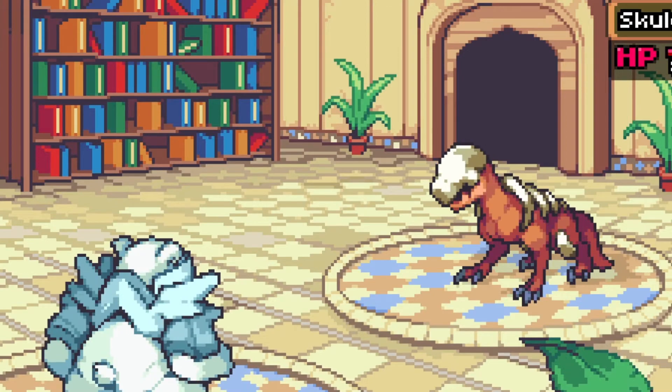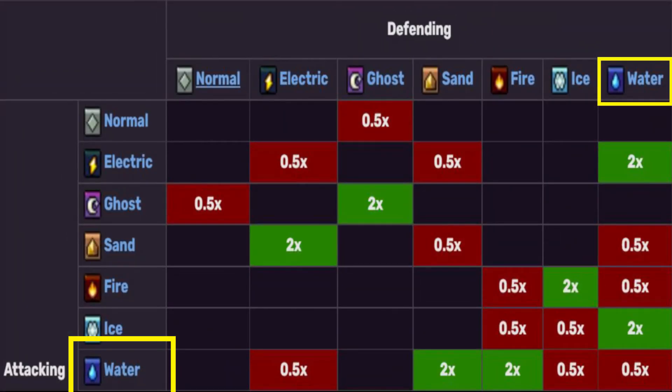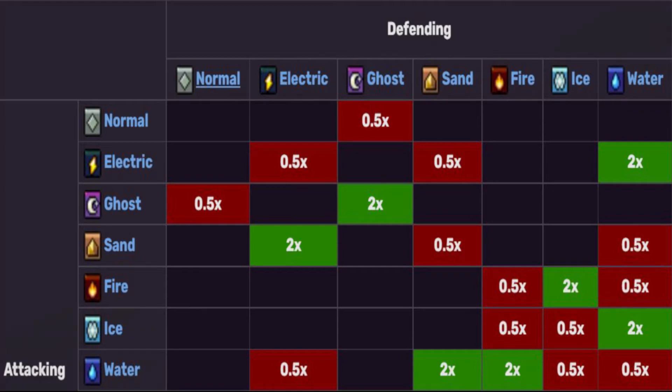So what is the best elemental type? Is it Water? Water type Koromon have the poorest matchups but also have the strongest matchups, implying that they must be used in the correct setting to be effective. Is it Ice? Ice type Koromon have excellent defensive qualities, receiving just half damage from two different types. Just keep an eye out for Fire.